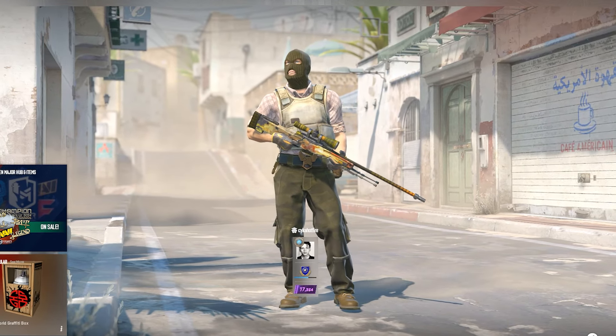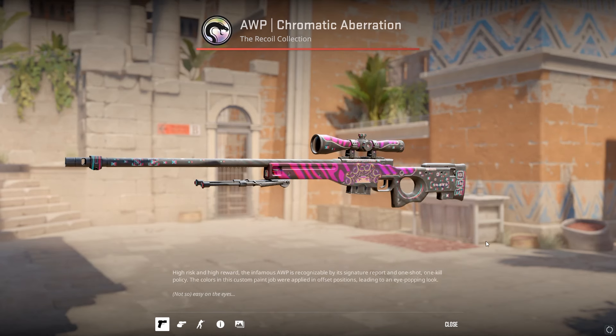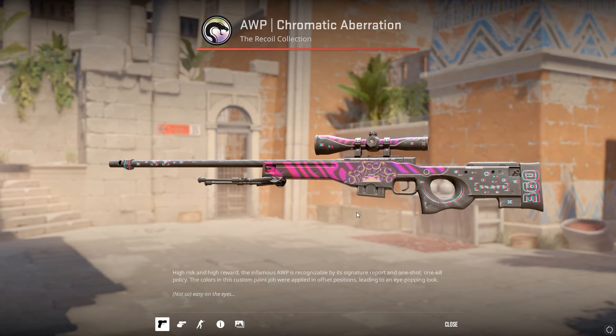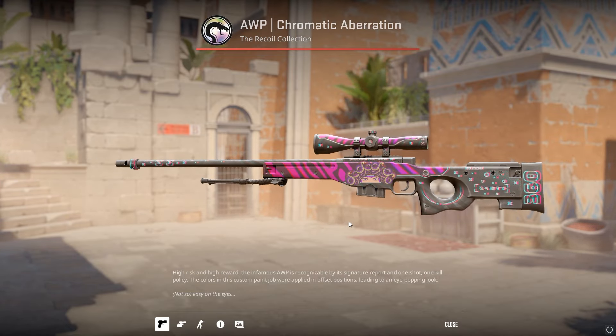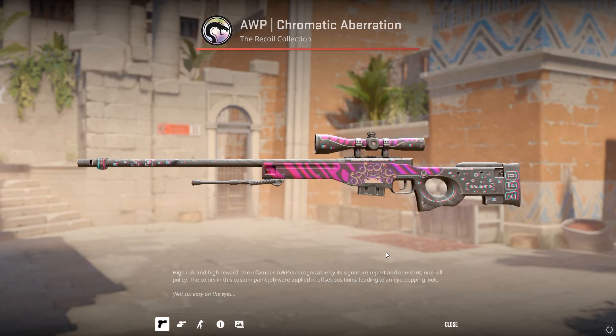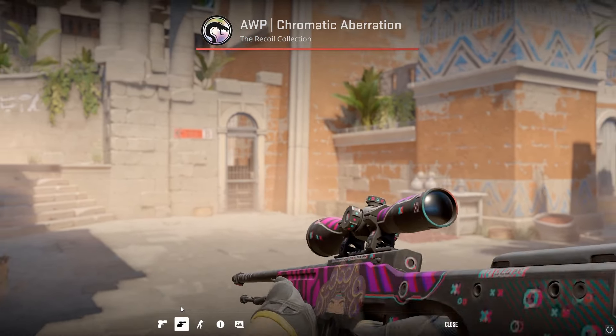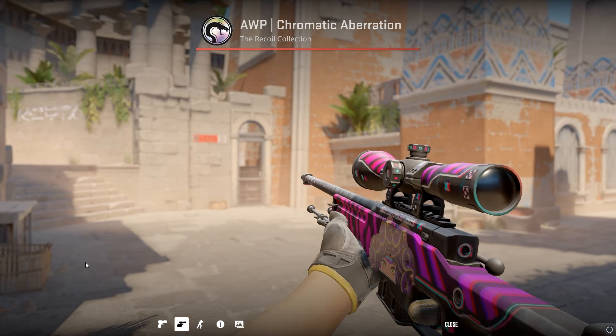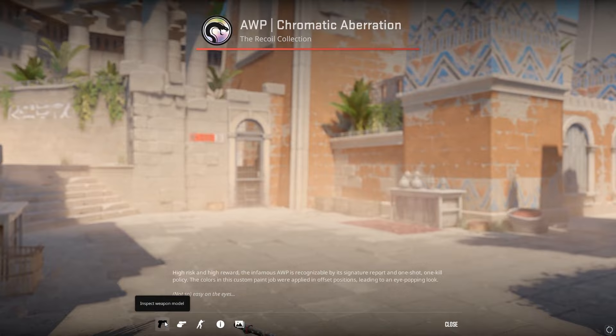There's some new CS2 crafts that need some spotlight. For starters, this budget Medusa craft — with the chromatic aberration, you could get 1 Loving Eyes Hollow and just put 4 Basilisk stickers around it for a super sick craft. That Basilisk sticker has jumped from 50 cents to $4 on Steam, so we either scoop this up quick or try to find that sticker on a third-party site. Either way, it's a sick craft.